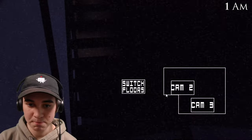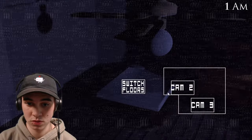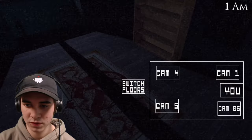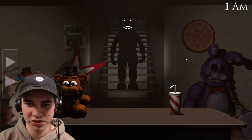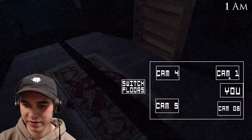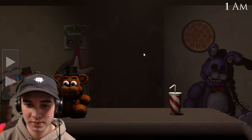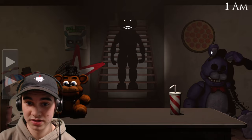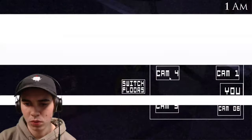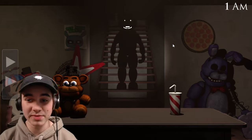I look good. I don't know where Freddy is. Where's Freddy? I can't turn on the light and the camera at the same time, so I can't look around. Where is he? Either he's not on the cameras and I can't see him, which is bad — oh, that means he's moving. Okay, so he is in cam 2. Maybe I glitched the game, and that's bad.